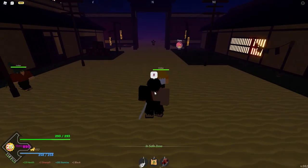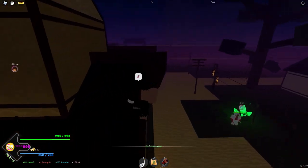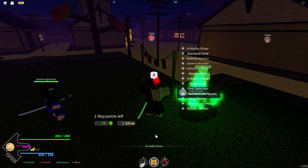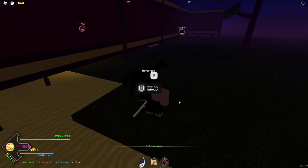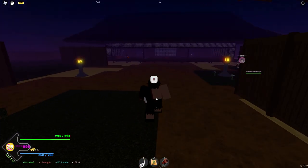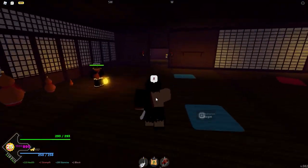Hey, what's up y'all. Today I'm here to show you how to farm money and exp while being AFK. The method is pretty easy. First, go to the first city and open your map so you can buy the Butterfly Mansion spawn. After buying it, go to the horse guy and teleport to the Butterfly Mansion. After you teleport, go inside and you're gonna see two NPCs that you can play a minigame with.